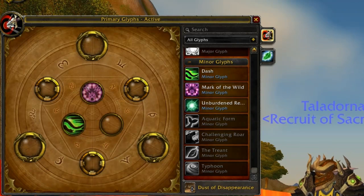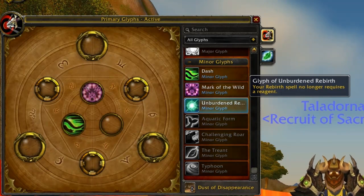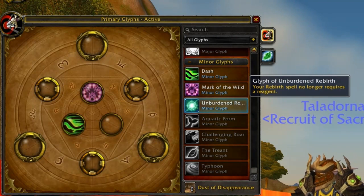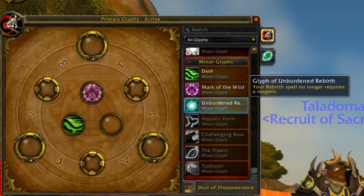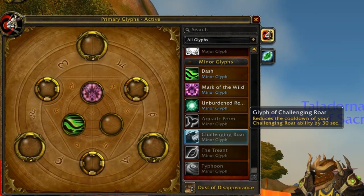Finally, minor glyphs. The options are Dash, Mark of the Wild, Unburdened Rebirth, and Challenging Roar. I would recommend Dash, Unburdened Rebirth, and Challenging Roar. Mark of the Wild is cast out of combat, and in a fight situation you won't have time to switch out and recast it — any second spent out of bear form is a second you could die. Unburdened Rebirth does require jumping out to cast, but you can wait for a break in the fight, such as a taunt off from the other tank, making it more vital than Mark of the Wild. Challenging Roar's minor glyph reduces its cooldown by 30 seconds, which is nice since it's your AoE taunt.